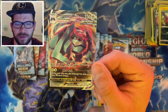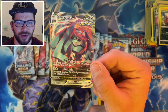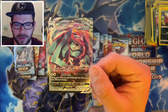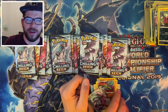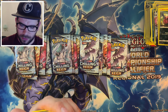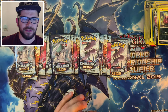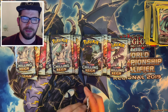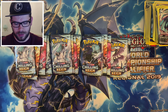Metagross VMAX attacks: Zap Traction — search your deck for up to two cards and put them into your hand, then shuffle your deck. And Max Rush: during your next turn, this Pokemon's Max Rush attack does 150 more damage. So that could be very big damage, potentially. The artwork looks absolutely amazing. Some of these Vs and VMAXs have fantastic artwork, but some of them aren't really viable to play, which is a bit sad.